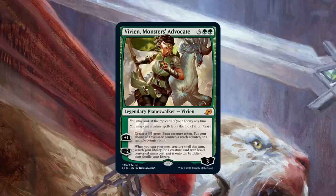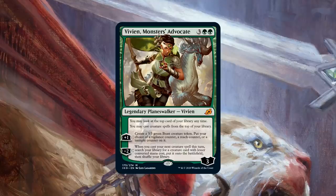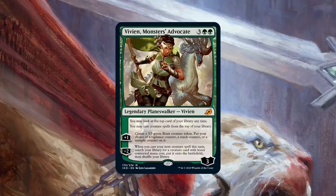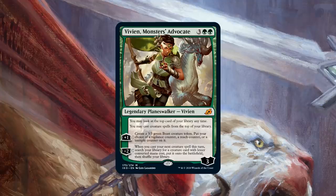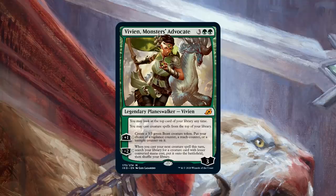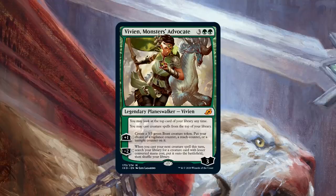Vivien fits best in a creature-heavy archetype, and those decks will probably do a good job setting up blockers for her so you can actually get incremental value. Planeswalkers in general are not that great in multiplayer formats because their abilities are slow, they're predictable, they usually have a target on their head, and you have to defend them from not just one opponent but three. Outside of a Superfriends archetype, you don't really see planeswalkers being jammed into general decks because they require a lot of support to really shine in Commander.